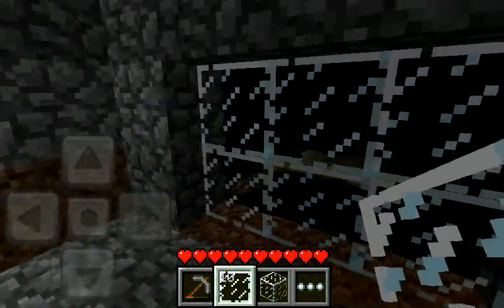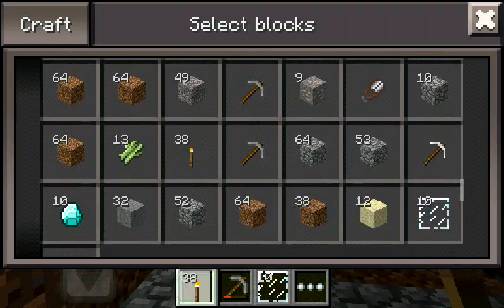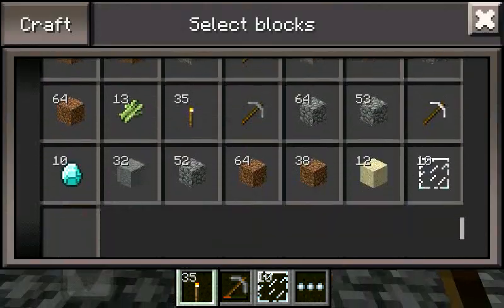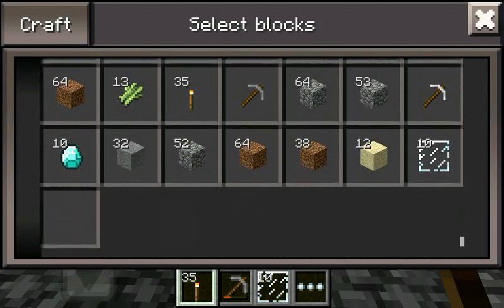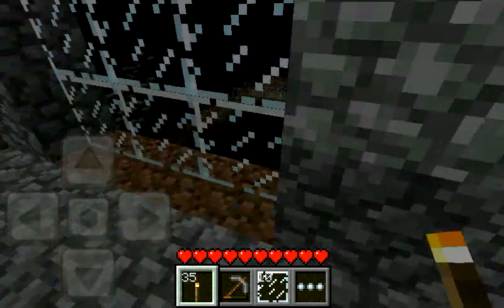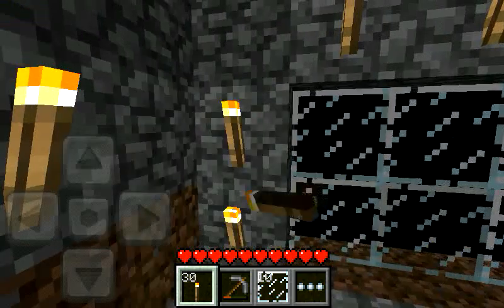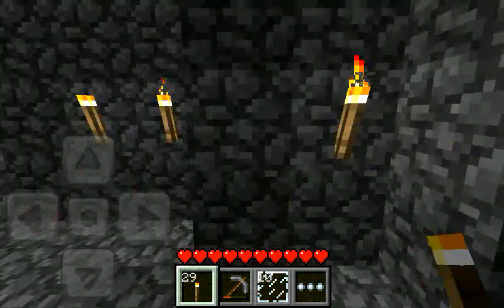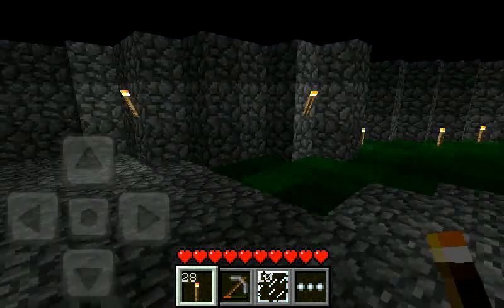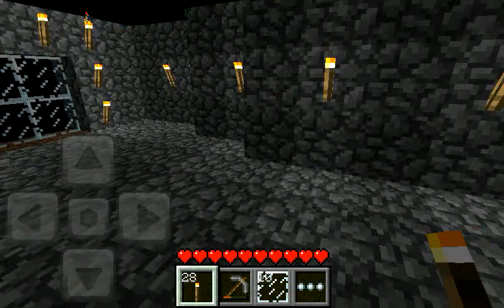I'm gonna put some torches for light so it'll be bright, and I'm probably going to make a sugarcane farm since I got about 30 sugarcanes. Oh no, one empty inventory slot left — big trouble! There's a nice view here so the glass window will go here. Let's not be stingy with our torches — let's put one here as well. Looks like the glass pane broke, so we'll need to make another one.